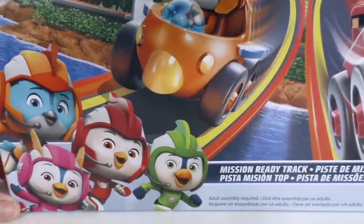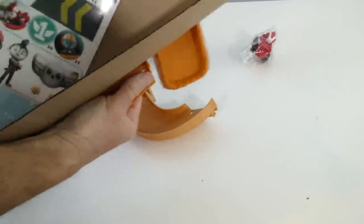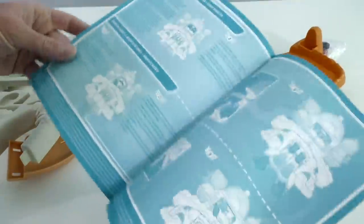I like the cool Mission Ready Track! Are you guys ready to open up the Top Wing Mission Ready Track and set it up and see who the fastest racer at Top Wing is? Let's do it! Top Wing Mission Ready Track, you gotta come out! Look at all these pieces and the parts are stuck to this part over here! These are the instructions so that you can build a Mission Ready Track! We gotta use these instructions to put this together so that we can race our racers! And it is, the Top Wing Mission Ready Track - all out of the box and ready for the racers to race on!